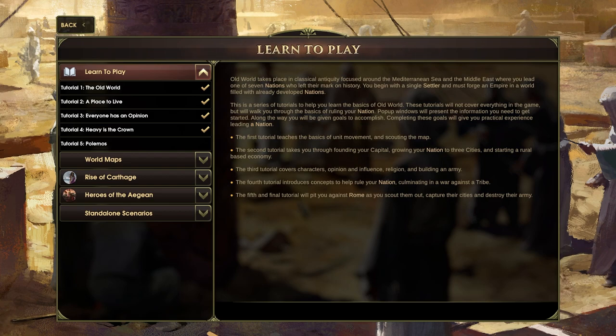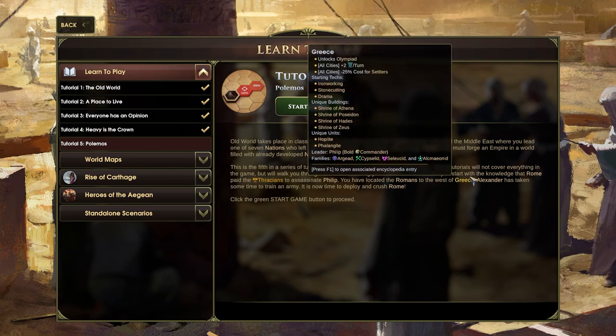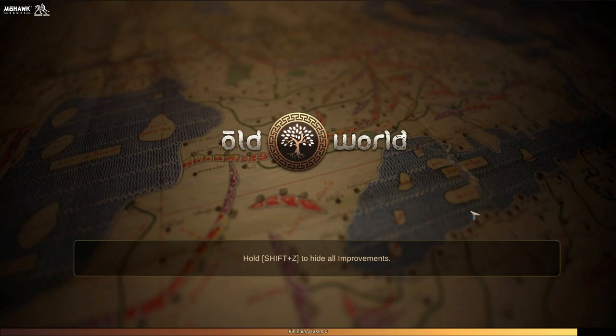I'll try and remember to link a card up in the top corner if you want to go and check that out. We only have one more tutorial to go through, which is the fifth one. This is basically going to be focused on war. In this tutorial, you start with the knowledge that Rome paid the Thracians to assassinate Philip. You have located the Romans to the west of Greece. Alexander has taken some time to train an army. It is now time to deploy and crush Rome. We're going to be getting our hands dirty and going in for a bit of a fight — going up against another nation, and we should have a much more significant army than the barbarians do.